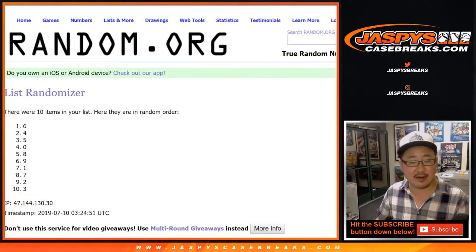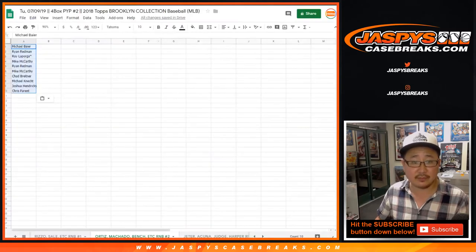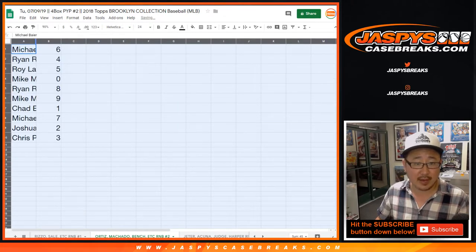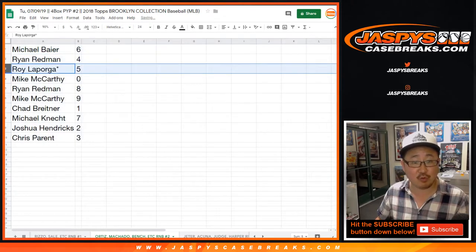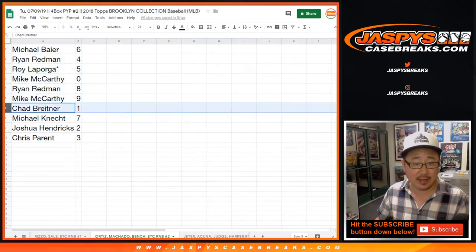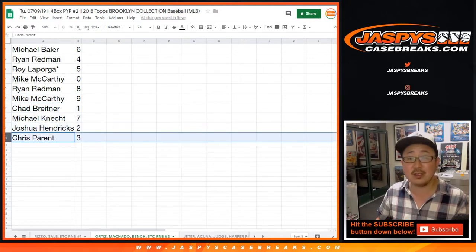After 7 times, we got 6 down to 3. So Michael with 6, Ryan with 4, Roy with 5, Last Bob Mojo, Mikey got 0, Ryan with 8, Mike with 9, Chad with 1, Michael K with 7, Josh with 2, and Chris with 3.